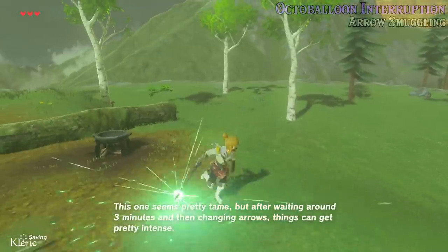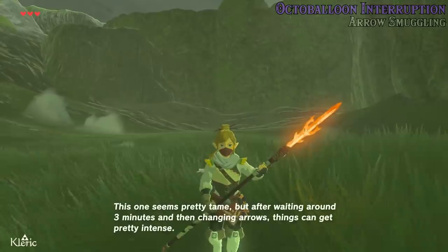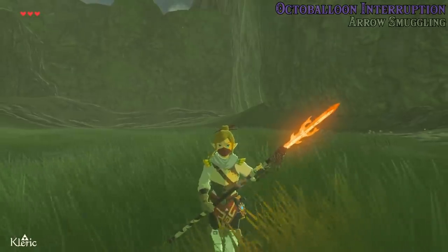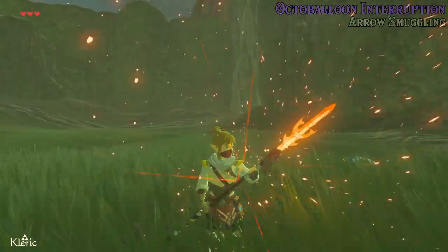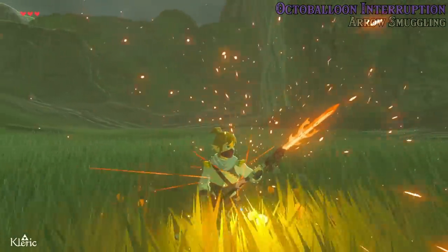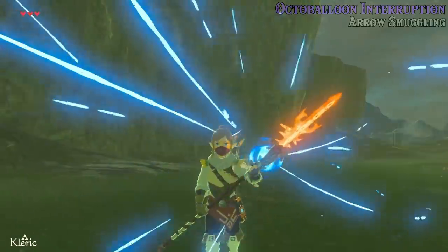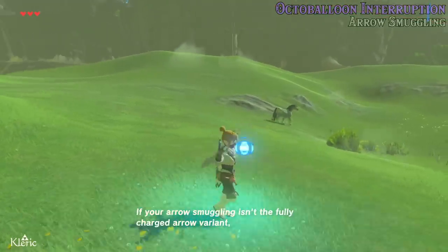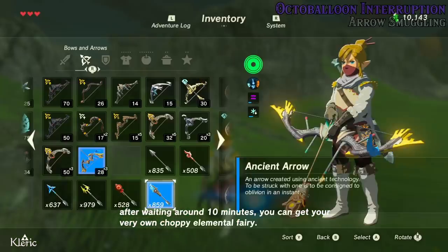This one seems pretty tame, but after waiting around 3 minutes and then changing arrows, things can get pretty intense. Sometimes it will even overload the menu. If your arrow smuggling isn't the fully charged arrow variant, after waiting around 10 minutes, you can get your very own choppy elemental fairy. Pulling out your bow will cancel all of this.